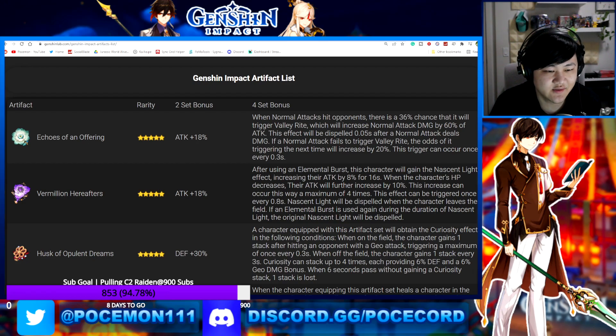The obvious character as soon as you look at this — this is the Xiao artifact set. Finally for Xiao, we don't have to run 2-piece Gladiator, 2-piece Viridescent Venerer, or Shimanawa. It could definitely be really nice for Xiao. It's basically designed with the Yakshas in mind — that's what they're called in English — which fits him well, even if the Jade aesthetic fits him better visually.